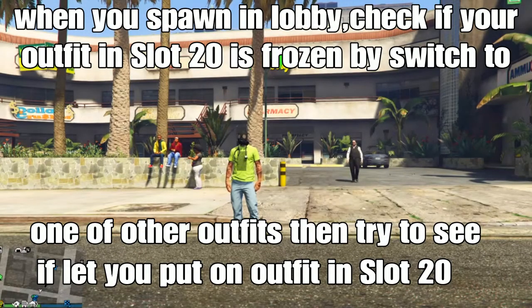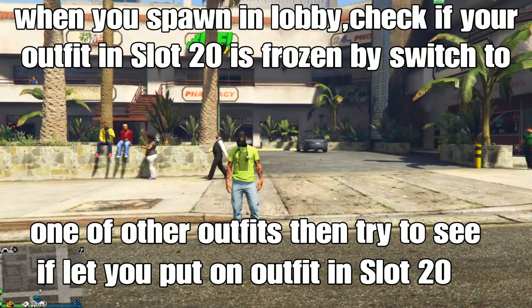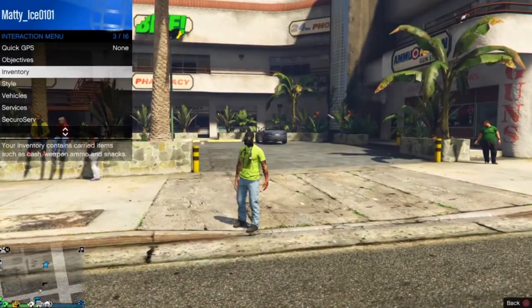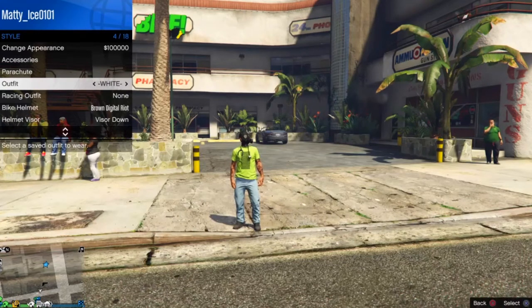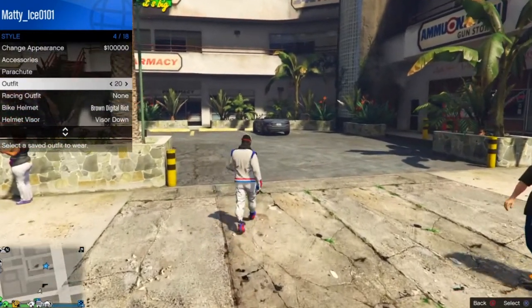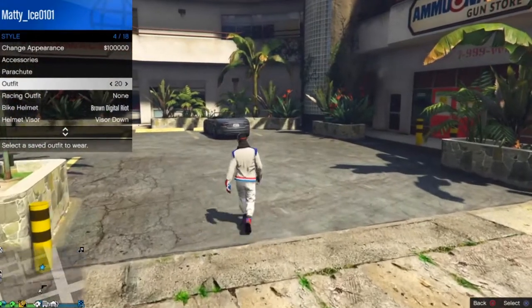Back in the session of your choice, check the outfit we saved in slot 20 — the mission makes it appear frozen. It will not let you put on that outfit if you try to select it in the menu. What you want to do is switch one of your other outfits in your other slots, then go to outfit 20 in slot 20 and spam X or A on it. You'll notice it will not let you put on the outfit — that means it's working for you.